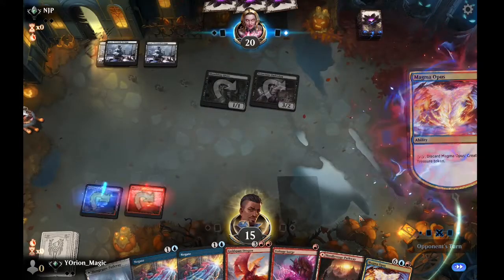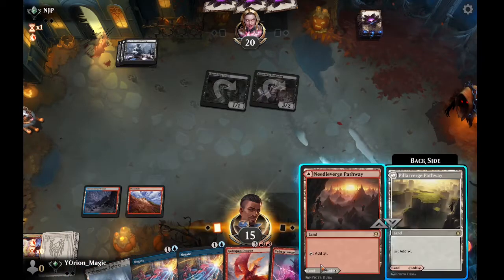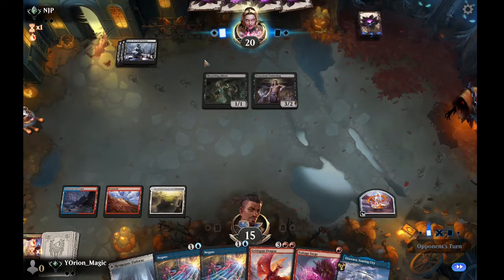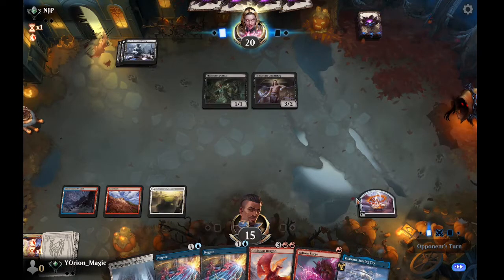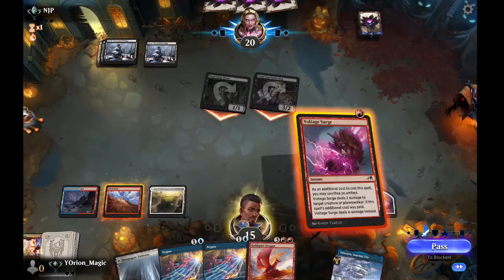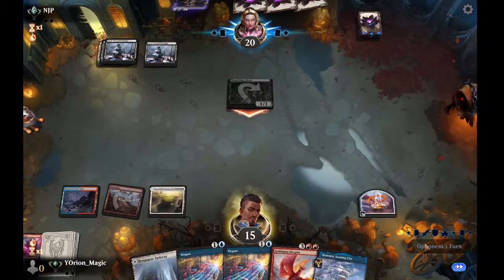They play another swamp and cast Skullport Merchant — maybe a Deadly Dispute. They swing and we take it. We discard our Magma Opus to Fable, play a white source, and pass. We probably should have played a blue source to hold up double Negate with the treasure. We Voltage Surge the Underdog without sacrificing the treasure, so we still hold up Negate. They cast an Eye Twitch.